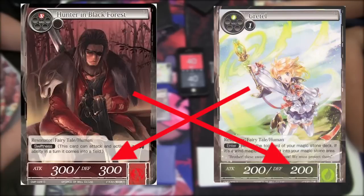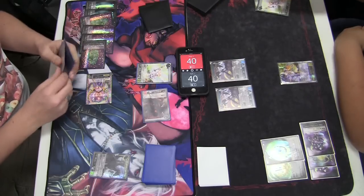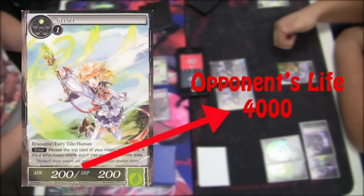Keep in mind that any damage done to a specific Resonator or J-Ruler is persistent until the end of the turn. If the attacking monster is attacking your opponent and it wasn't blocked, damage equal to that creature's attack is dealt to the opponent's life points.